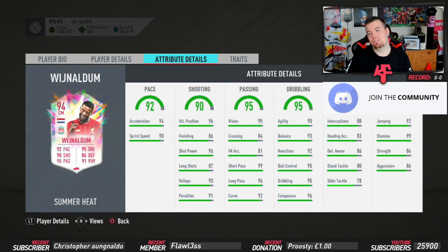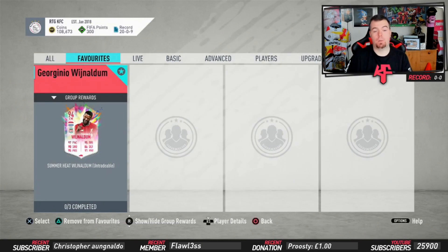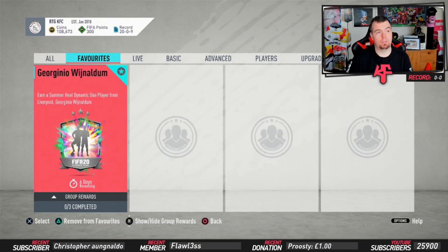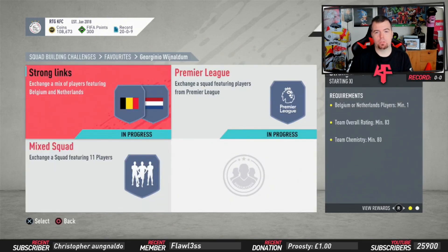The physicality stats: 92 jumping, 99 stamina, 84 strength and 86 aggression. By far I would say one of the best midfielders in the game. I think I might actually put him into my team - put him in instead of Henderson. Pre-SBCs and the mixed squad win, which is awful.